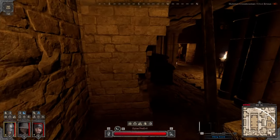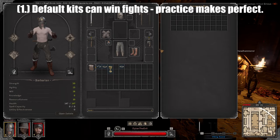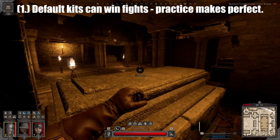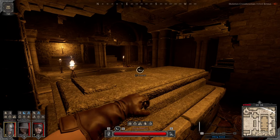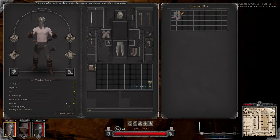Tip number one: default kits can win fights, and practice makes perfect when using them. At the end of the day, gear isn't always everything — it's super important in this game, but the default kit is not ultimately what is holding you back. I've done extremely well before with default kits on many classes, so don't let the default kit discourage you from practicing with it.